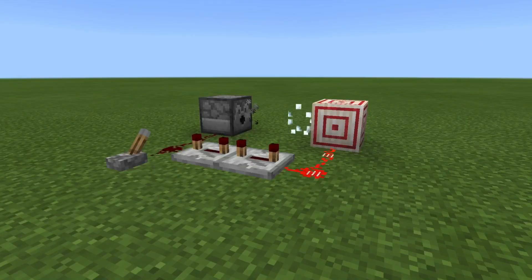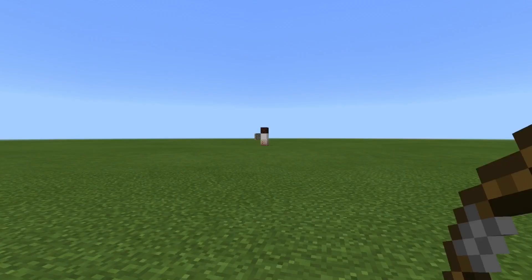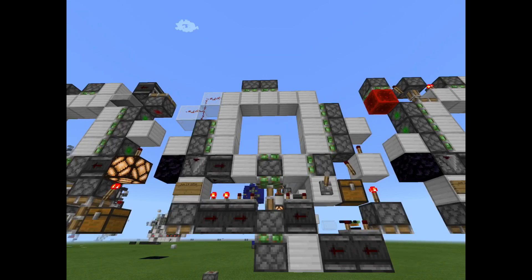Target blocks allow us to detect projectiles in a way that wasn't possible before, with a single block that can even be moved. Not only that, but they will power the block directly above them, which means that they can be seamlessly integrated into smaller doors such as a 3x3 piston door.